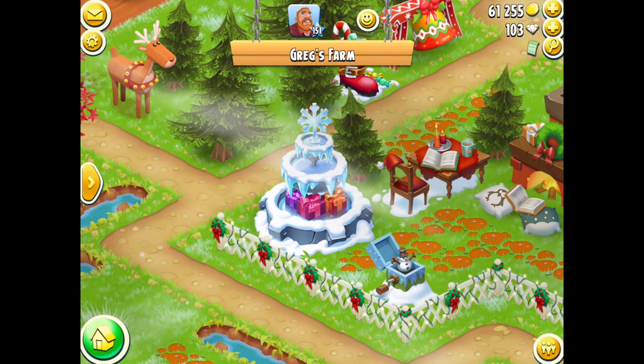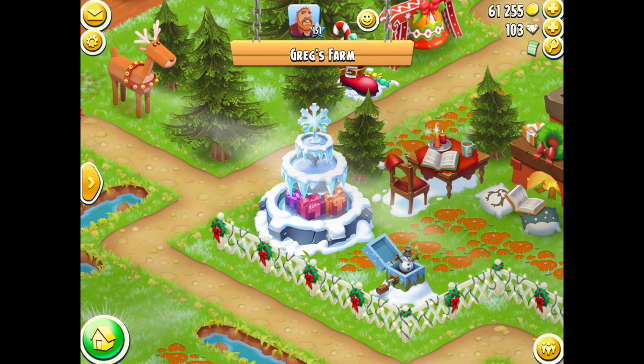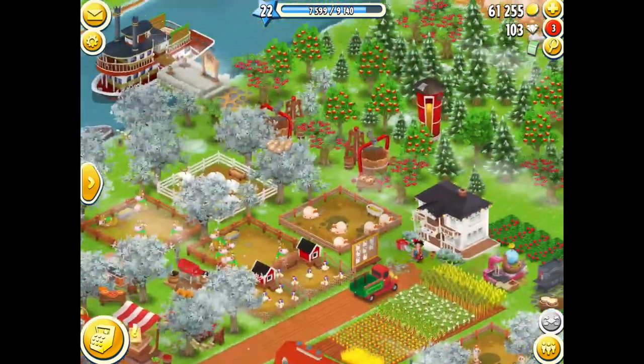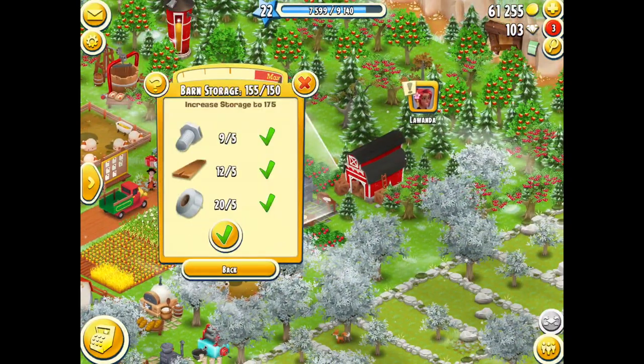So instead of getting the puzzle pieces, the permits, and the boosters — because I haven't unlocked those — I got expansion materials instead, which is not a problem because it helps me upgrade my barn and my silo. Let's see if I can — I can! Upgrade silo to 200 and upgrade barn to 175. Awesome!